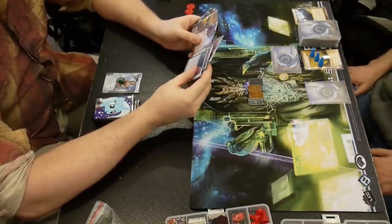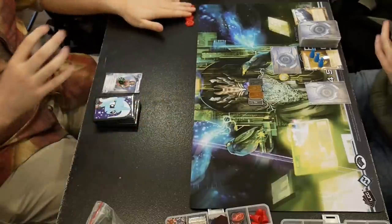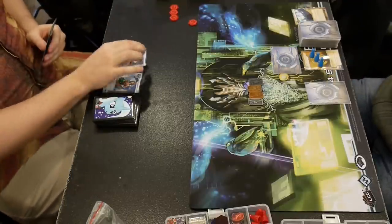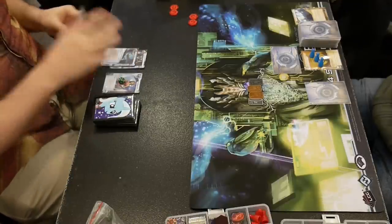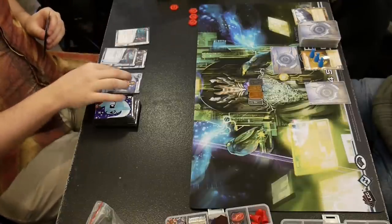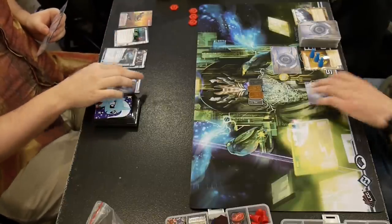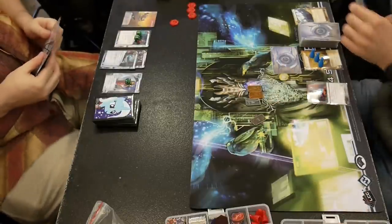Let's see what Andromeda's going to do. The unprotected R&D on the first turn is okay by me — even if he's got a Maker's Eye, that's fine, that's the worst case. If he spends a click just running without a run event, I mean, I guess he could Dirty Laundry it. Fall Guy — very good against NBN. I can't be like, you know, Breaking News, trash Katie Jones if there's a Fall Guy. Data Dealer! Whoa! You don't see that card too often.